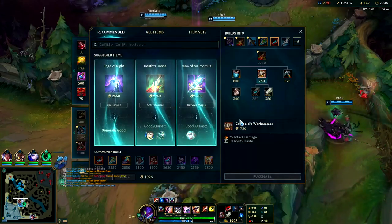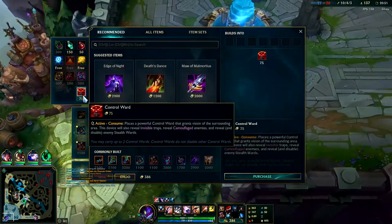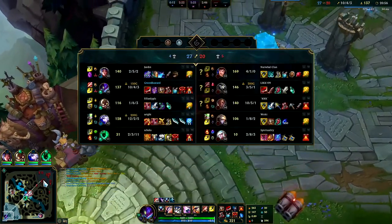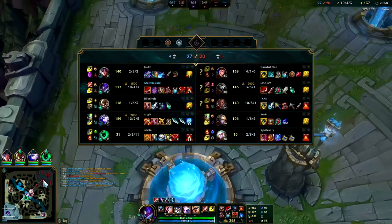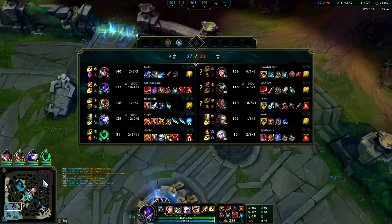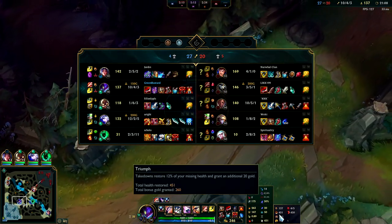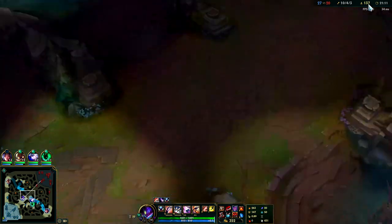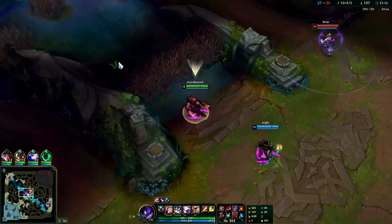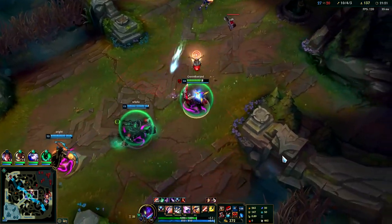Things are looking good — we're fed enough to one-shot squishies. Generally you don't go for the tanks even with Conqueror on Kha'Zix. Now if they do have serious tanks — like a Zac or Rammus, two or more mega tanks — then you go Cut Down. You can either go Coup de Grace or Cut Down; in general Coup de Grace is best but 10 to 20 percent of the time you'll be going Cut Down.